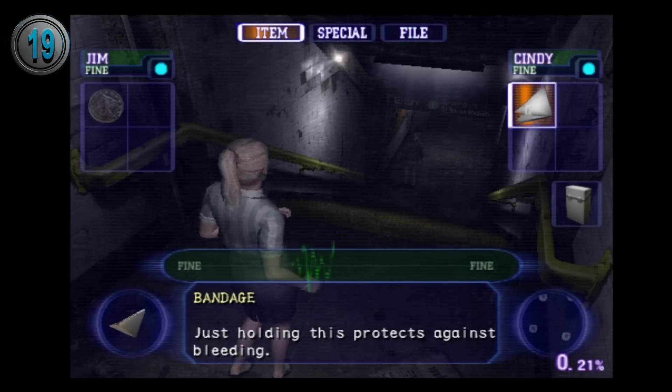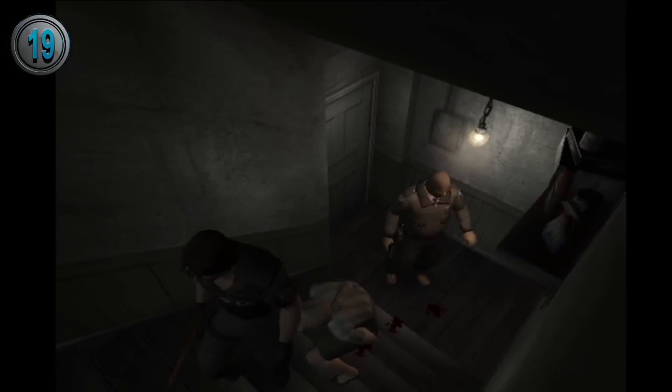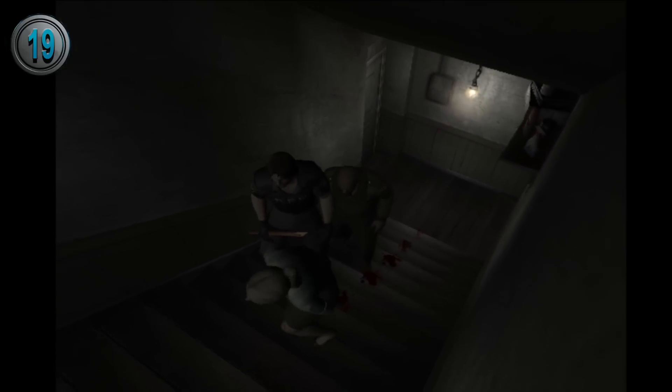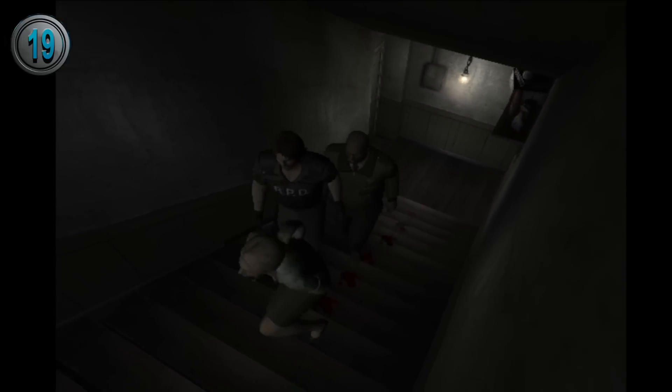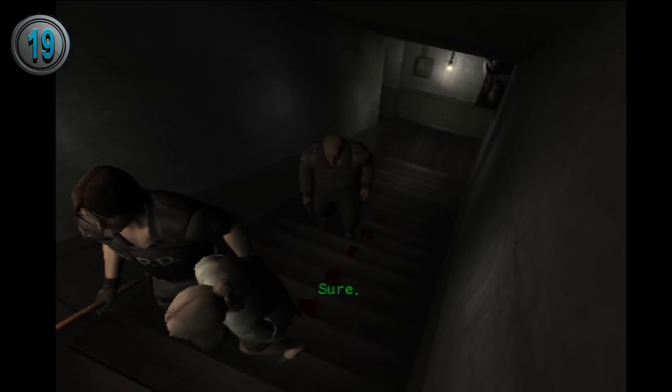In File 2, Cindy was given the Bandage special item, which prevents bleeding from happening as long as it's in your inventory, and it can be transferred to your teammates as well. On top of this, if your teammates are bleeding, shouldering them will also remove their bleed status, making it very useful.